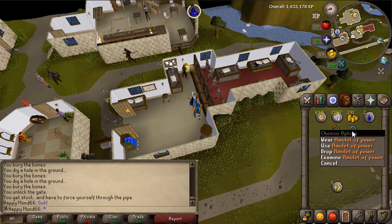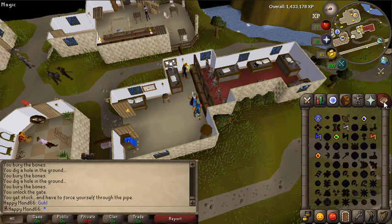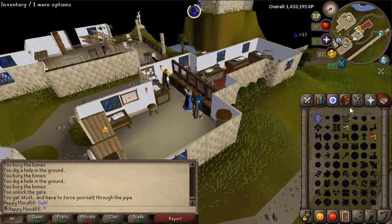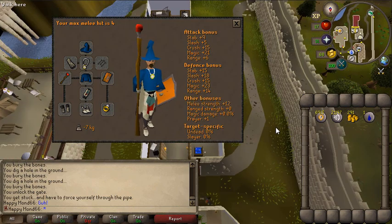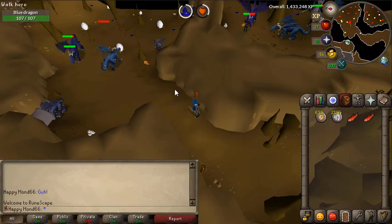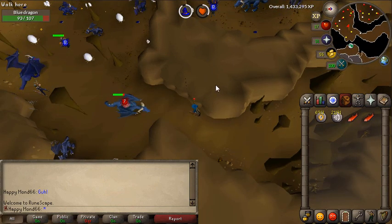I'm also going to enchant a sapphire necklace to get a games necklace because that's the one I'm running low on - I guess it's semi-useful. That nicely adds six magic and plus six to all the attack and defence stats. With that little excursion completed, it's time to carry on killing these blue dragons.